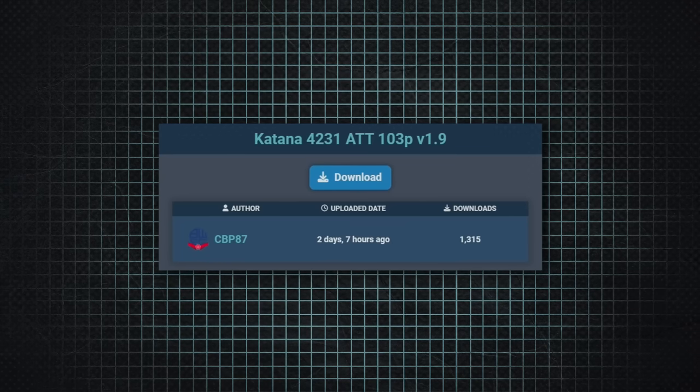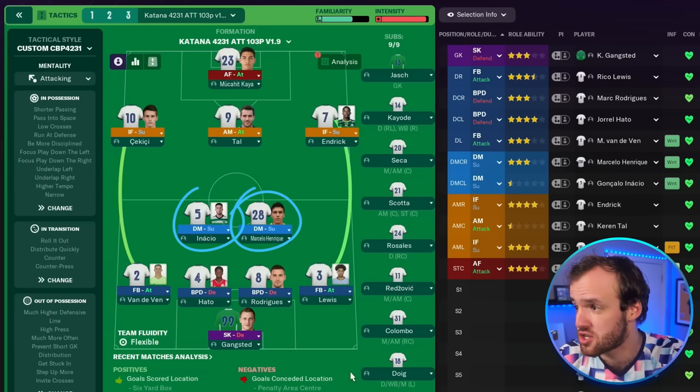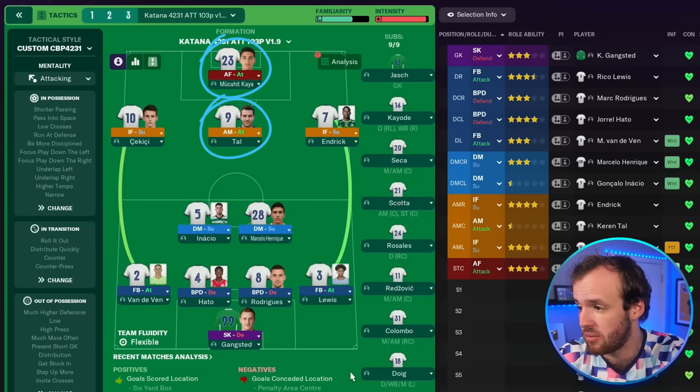And who doesn't love a 4-4-2? The 2nd best tactic in Football Manager might be the simplest one of them all. Submitted by CBP87, it's the Katana 4-2-3-1. You had to know the 4-2-3-1 was going to be on here, and it does look remarkably straightforward positionally: two inside forwards on support, two fullbacks on attack, two defensive midfielders on support, advanced forward, attacking midfielder.